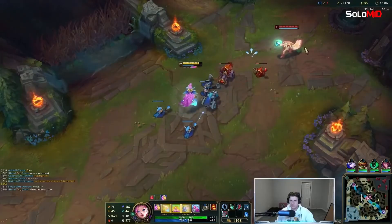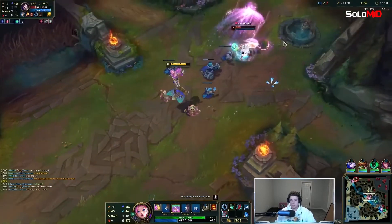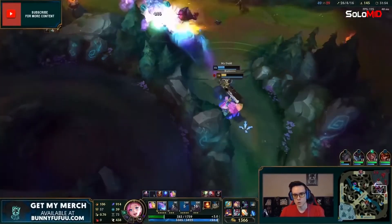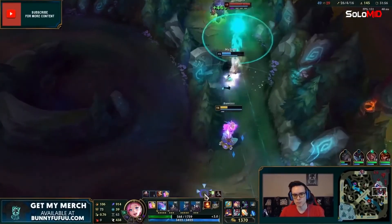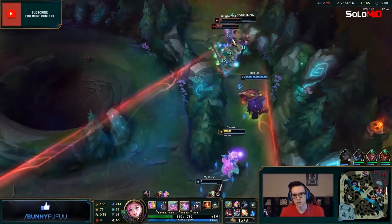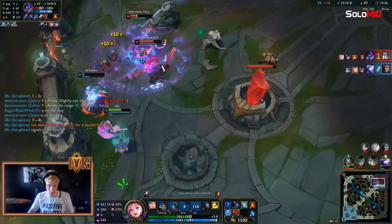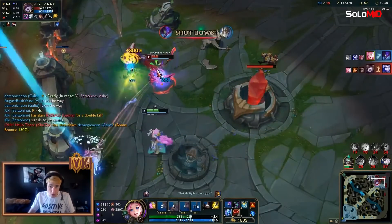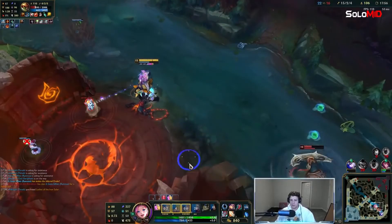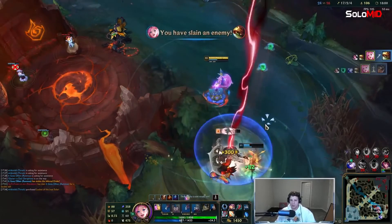Honestly, Seraphine got a lot of hate when she was just released, but she's actually a pretty fun champion to master. Not to mention the tilt factor she brings thanks to all the unnecessary hate. One last thing to note: pick Glacial Augment as a rune and build Everfrost. The synergy with her E slow is insane — you'll be stunning enemies constantly. So go out there, enjoy the show and win over those hearts thanks to your music. Except Skarner — he'll never forgive Seraphine, but that's part of a whole different ordeal that our champion guide video doesn't need to deal with.